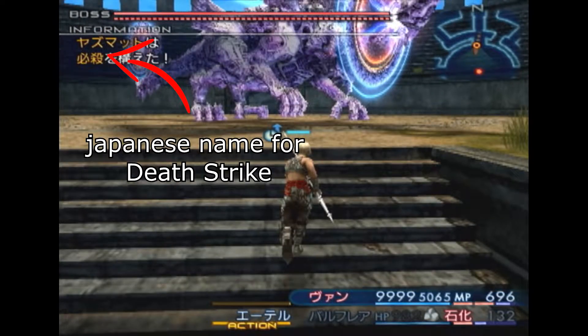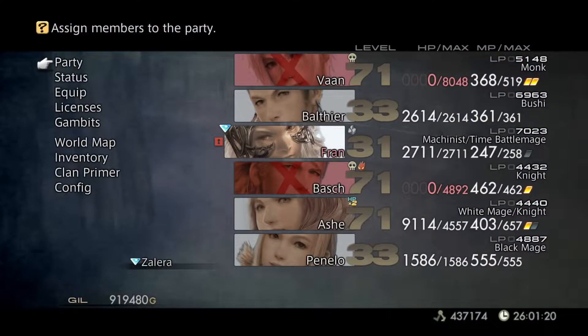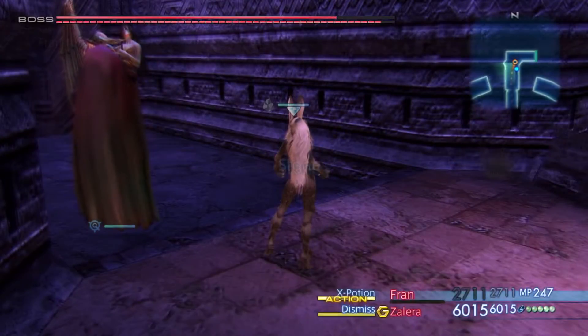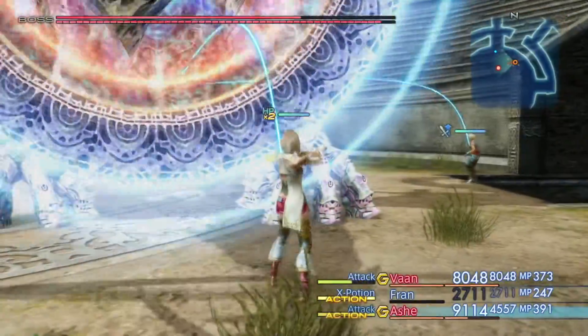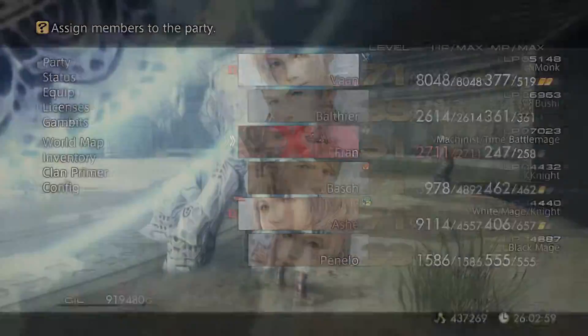In The Zodiac Age, all you have to do is deal about 2.5 bars worth of damage and then set up DCG. You can also set up DCG first and then deal the 2.5 bars worth of damage, but personally I think the first approach is easier. Once DCG is fully set up and you've dealt enough damage to trigger Cyclotron, you can let the game do the rest.